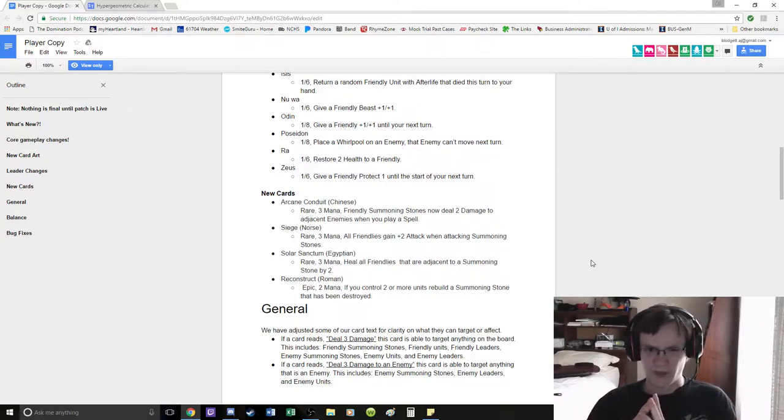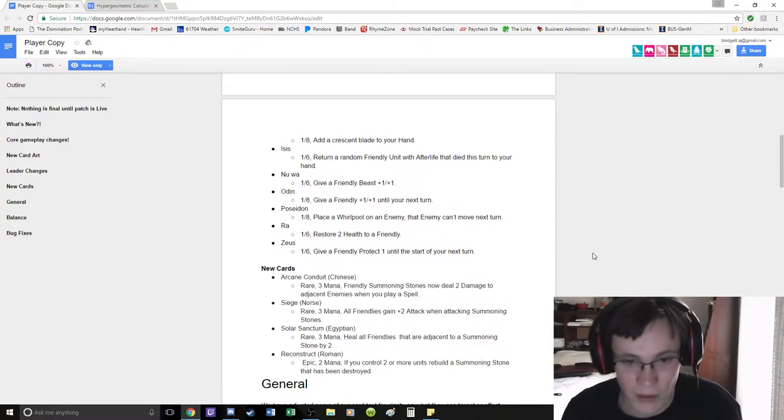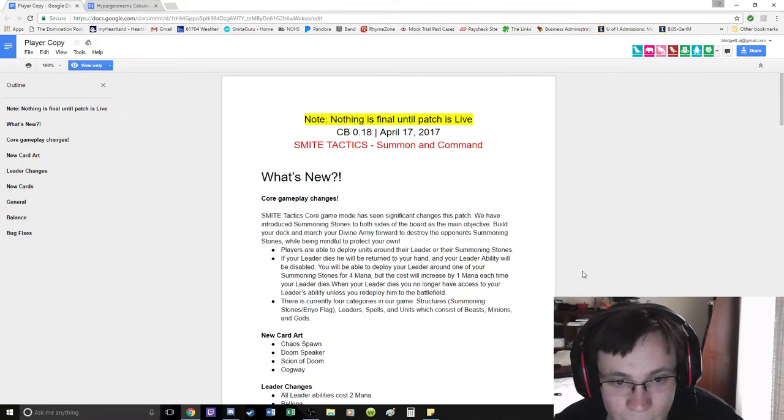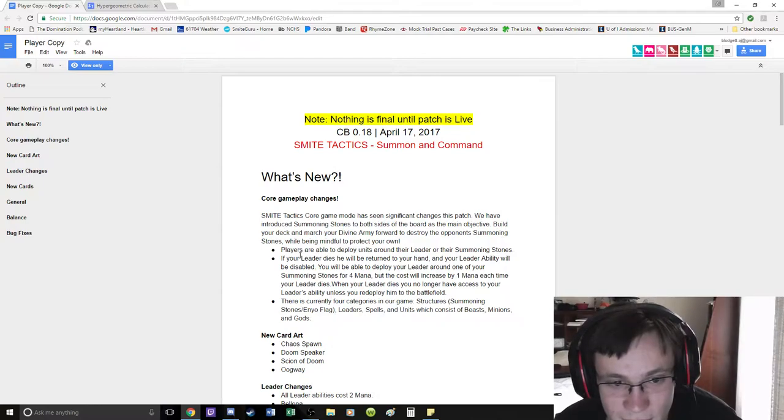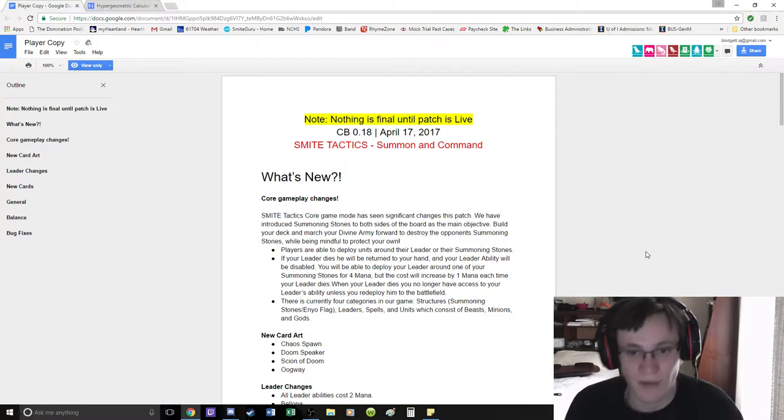Solar Sanctum I think could be good, but we'll see. Epic: 2 mana for Roman — Reconstruct. If you control two or more units, rebuild a summoning stone that has been destroyed. Oh — opponent's summoning stones. I misread that. So do we have two summoning stones?